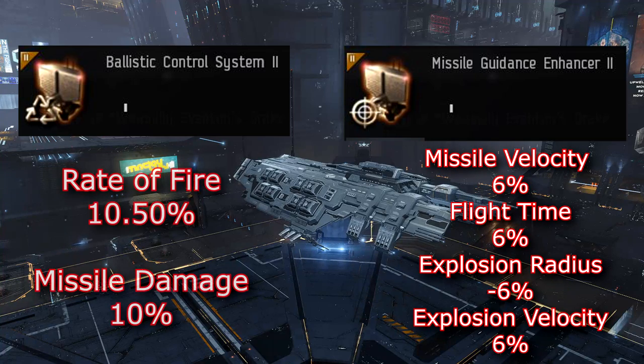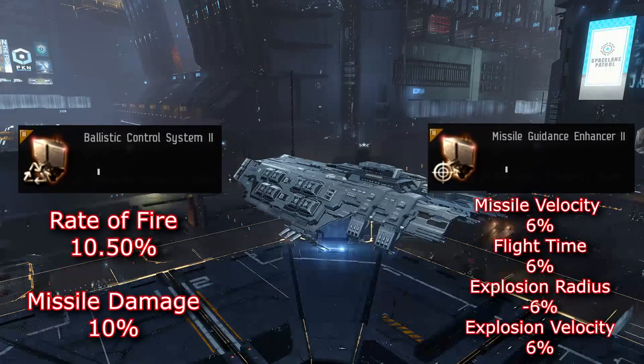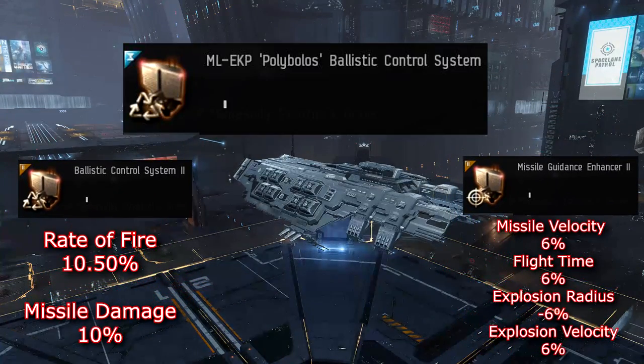The T2 missile guidance enhancer and the T2 ballistic control system have the stats provided on the screen. Now this module is basically both of these combined, modified by the Mordu Legion to give us the MLTAC EKP Polybolos Ballistic Control System.